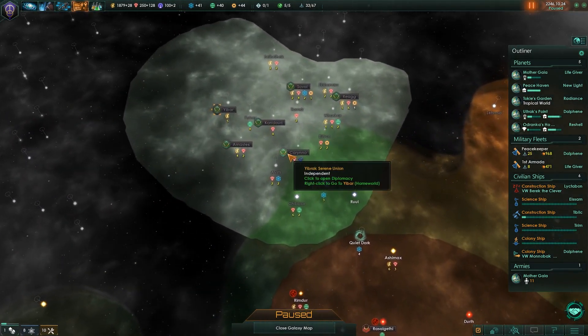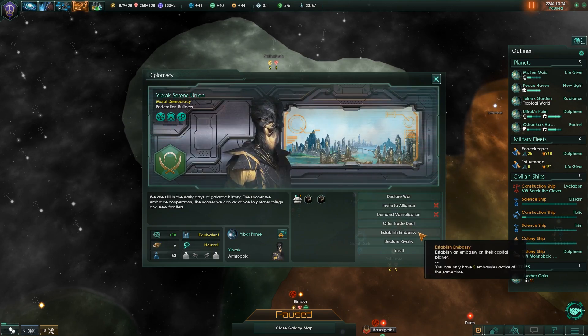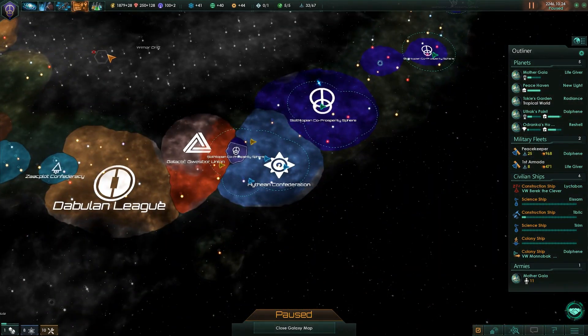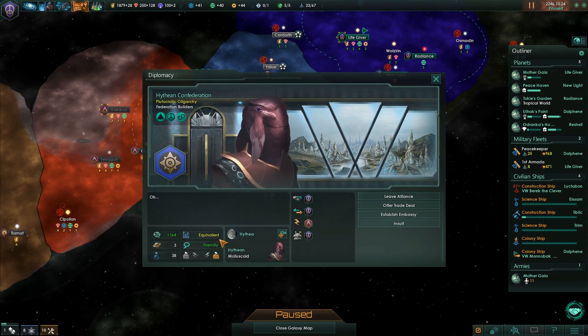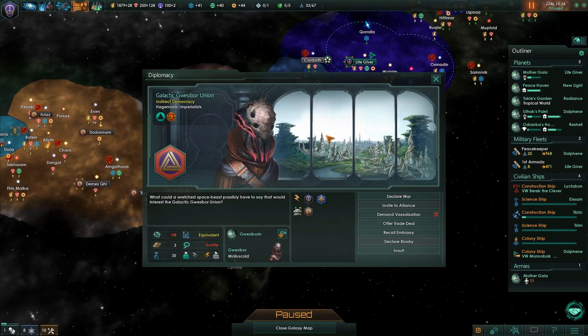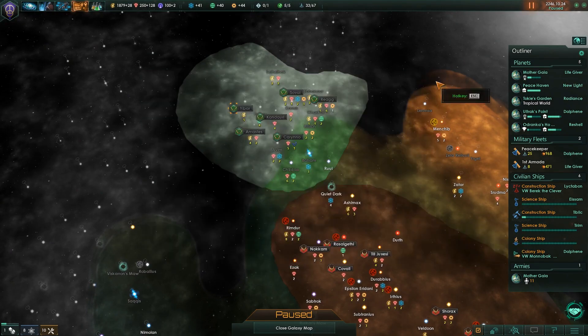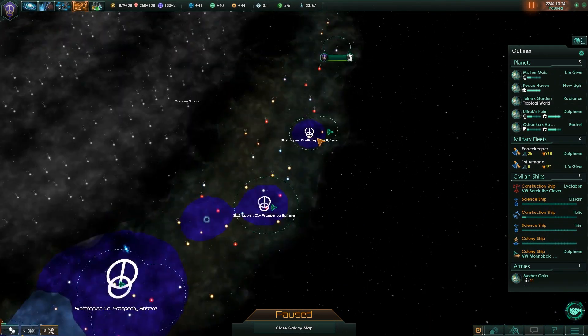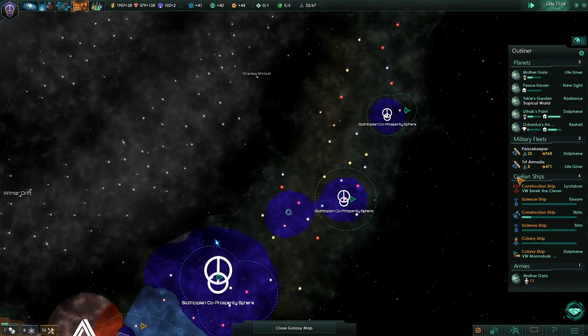Hey, what's up? He likes me! Oh, he's peaceful too! Yeah, we can be friends. I don't have any more embassies — I'm out of embassies! We don't need embassies, we're good. We're cool, he likes me. Friends! We make friends! We're good at making friends. We're not good at making allies, but we're good at making friends.